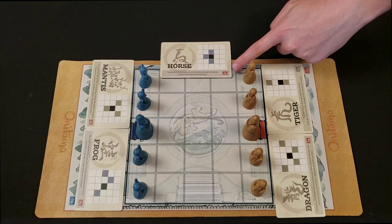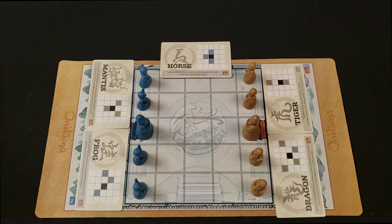Now if you look in the corner of this card here, you'll notice there's a red square, which means that I'll be going first. That doesn't really seem fair, since you had all this set up when I got here. I picked these cards randomly, I swear.